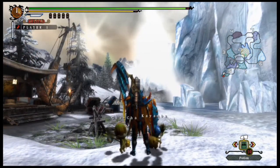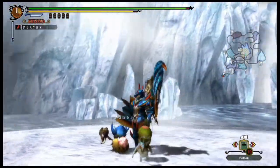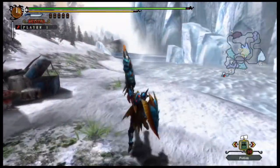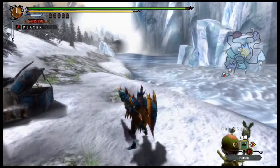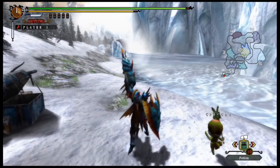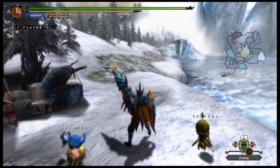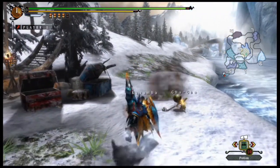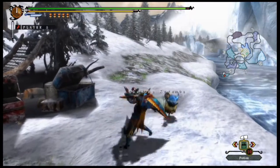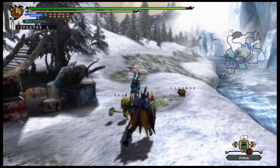Next up, we've got the Gun Lance. The Gun Lance was not in Monster Hunter 3 — they just added this weapon back in. I believe this is the Lagiacrus weapon. With this weapon, you have to reload the ammo. You reload by blocking and pressing A, and you can also do a quick reload after shooting as well. You have a few combos that use up all the bullets in your Lance.